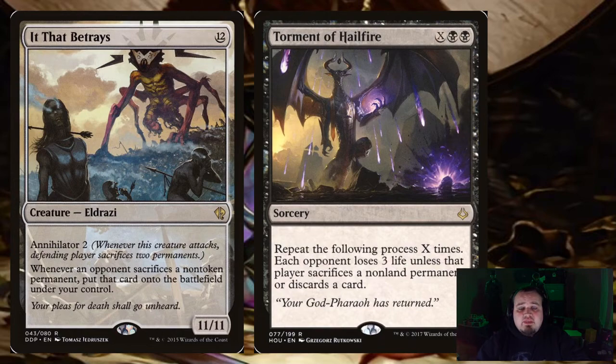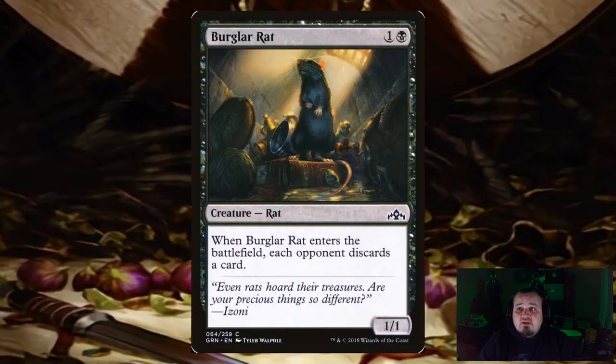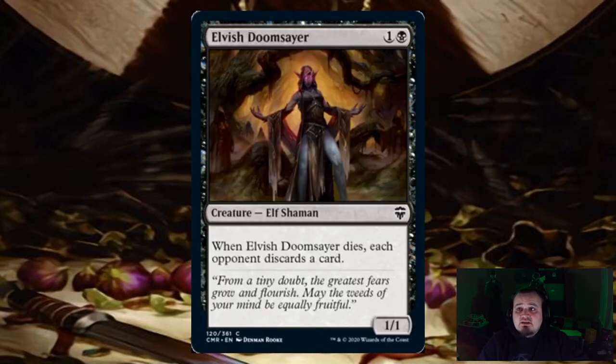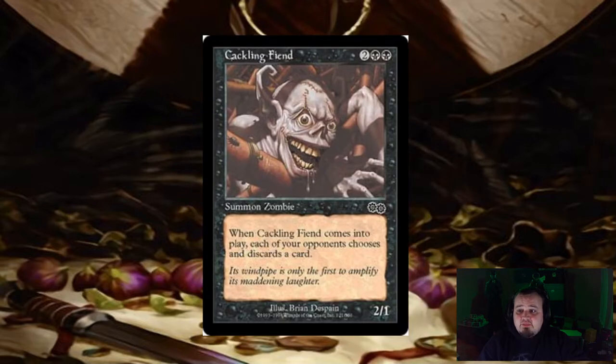How we're building this deck: the first thing we're doing is building it with a discard strategy in mind. Starting with creatures, you have Burglar Rat — when it enters, each opponent discards a card. Calgo Skin Witch — you can kick it, and if you do, each opponent discards 2 cards. Elvish Doomsayer — when it dies, each opponent discards a card. Miasmic Mummy — when it enters the battlefield, each opponent discards a card. Cackling Fiend — when it enters the battlefield, each of your opponents chooses and discards a card.